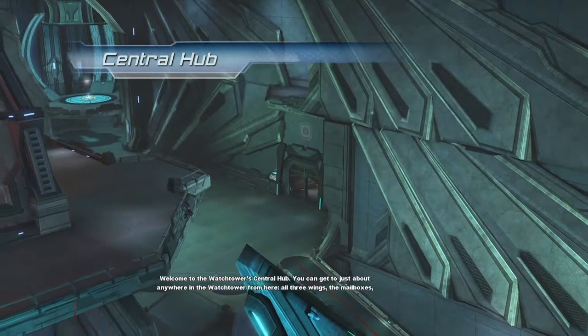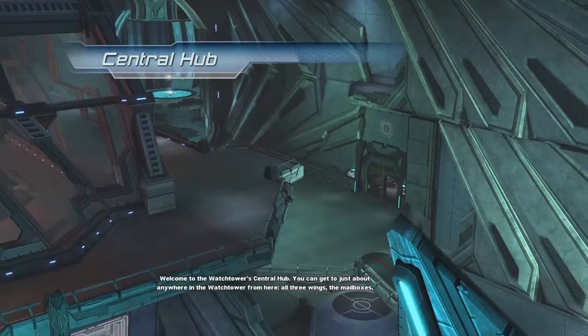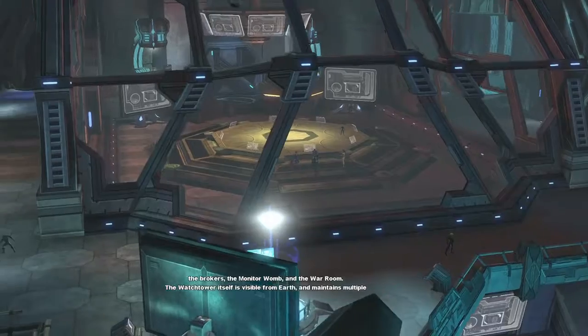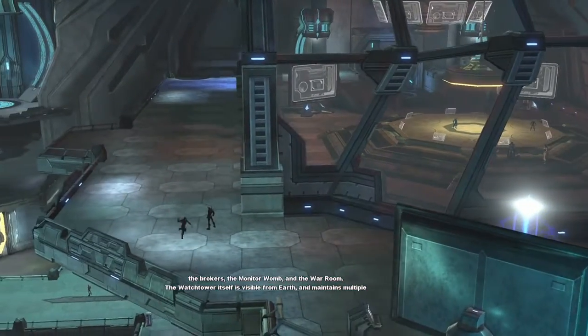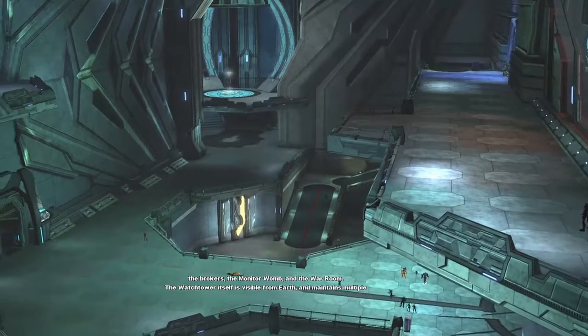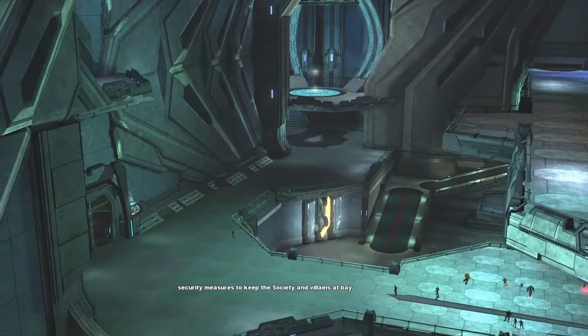Welcome to the watchtower's central hub. You can get to just about anywhere in the watchtower from here - all three wings, the mailboxes, the monitor room, and the war room. The watchtower itself is visible from earth and maintains multiple security measures to keep the Society and villains at bay.